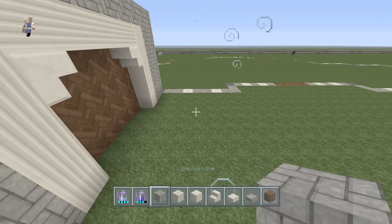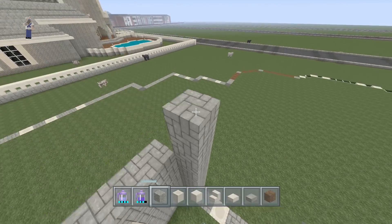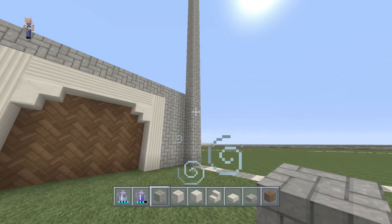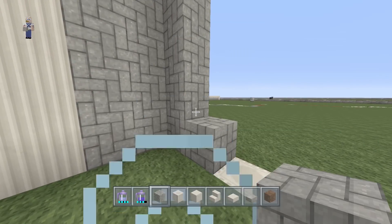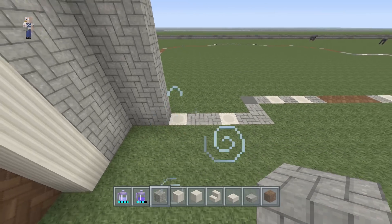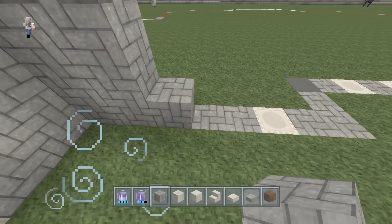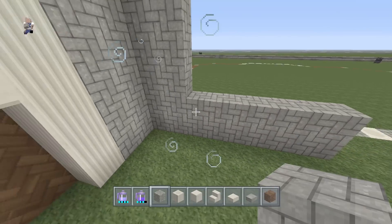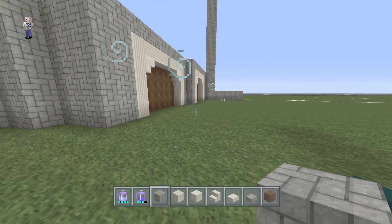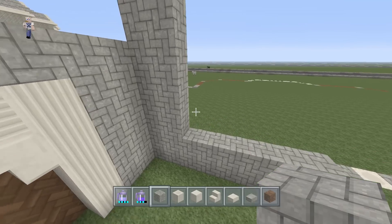Now we're going to come diagonal to the right towards our front door area. Take your cobblestone and make a big pillar that will come up really high — we'll refine the height later. Make another pillar right next to it so it's two blocks wide. One thing to mention: the main floor of this house will start two blocks up, so lay down two things of cobblestone off the ground. The reason we didn't do that with the garage is because the garage is meant to be on the ground floor, while the living area starts two blocks up.